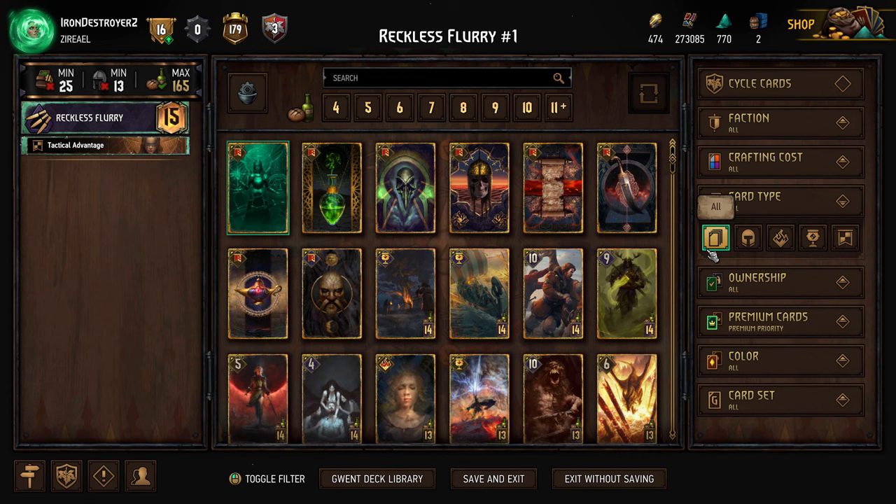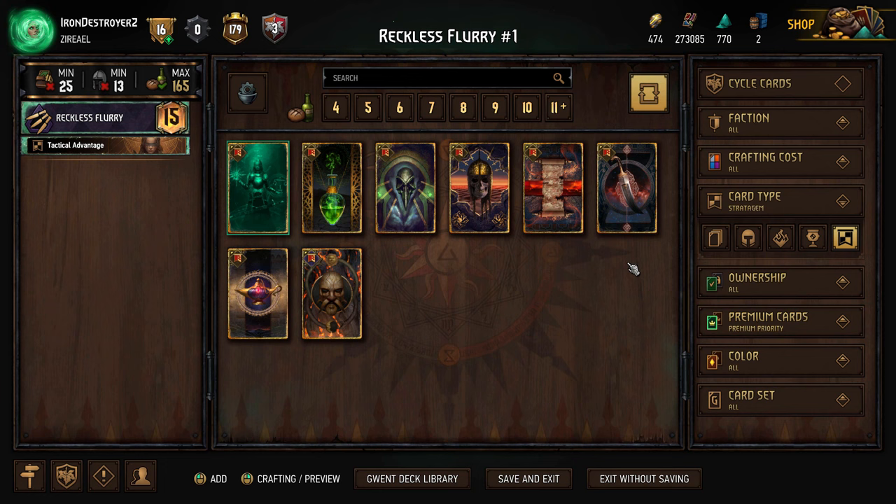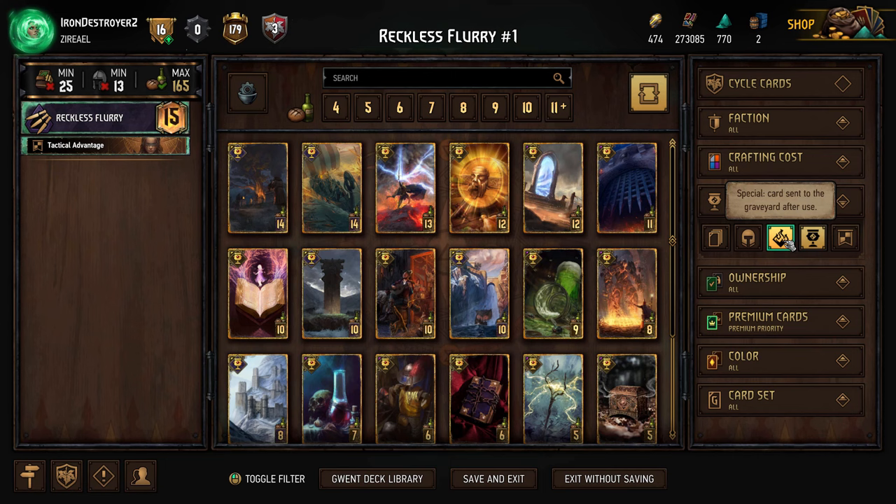The last thing is stratagems. You start with the Tactical Advantage. If you go first, you get a stratagem to help compensate, since going second is generally more useful. This isn't as important as understanding card types though, since most of the time you're building your deck around the actual units, specials, and artifacts.